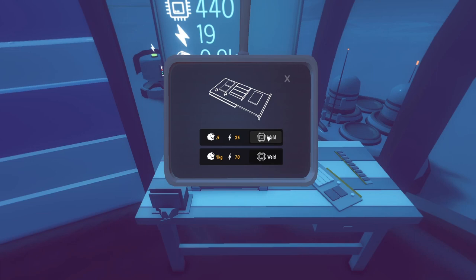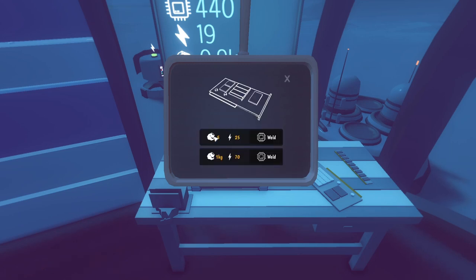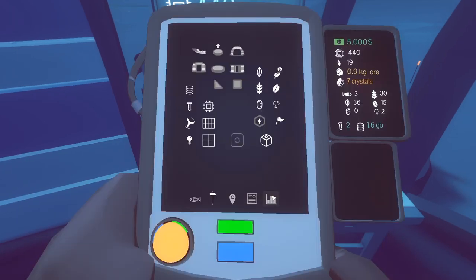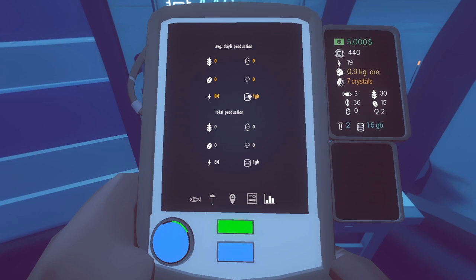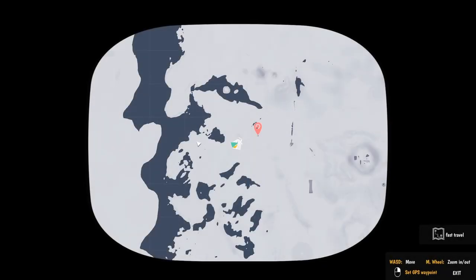Come in here. Do we weld? I don't have enough resources for that. What don't I have? We went out here and it says maybe the fish resources are this way, over here somewhere. So I think we're over here and it pointed in this direction. We'll check that out.